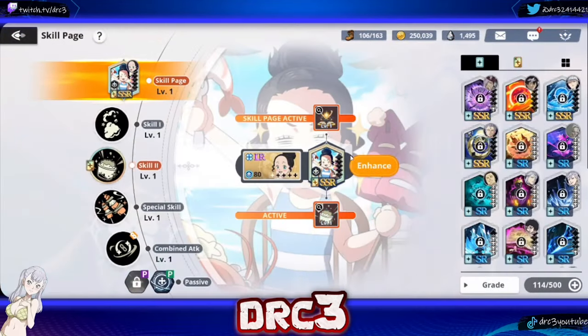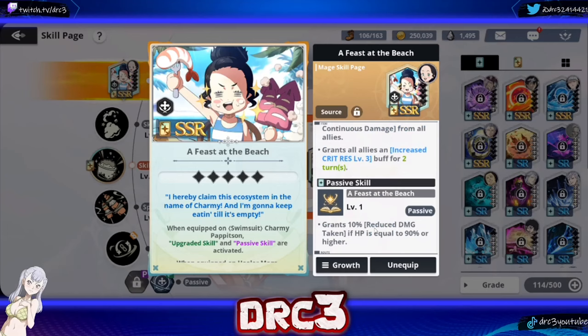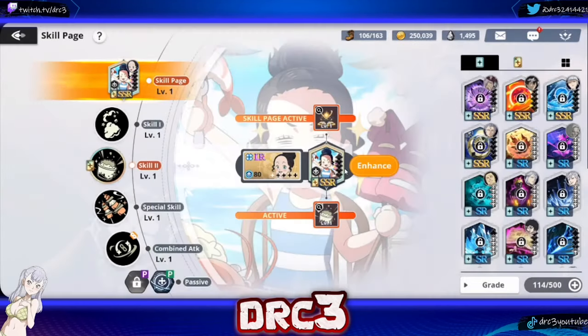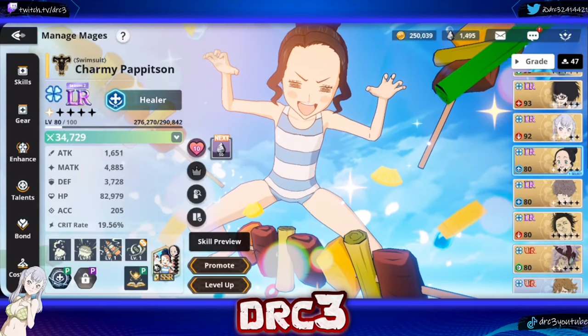For her skill card, her own card is actually fairly decent. It grants 10% reduced damage taken if HP is equal to 90% or higher. You might think that 90% threshold is a handicap, but keep in mind how much Charmy is healing with the continuous stacking heals — she's going to maintain high HP. If you're worried about the 90% condition, the other skill card I'd recommend is the Adventurer's Journal, which applies 10 to 20% increased max HP to yourself. That directly increases her max HP, thereby giving her more healing output.